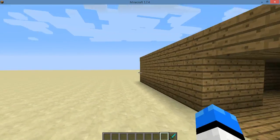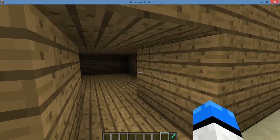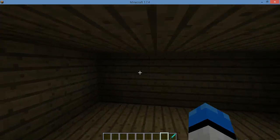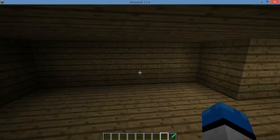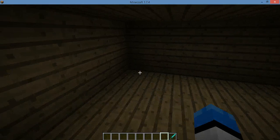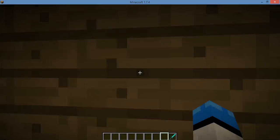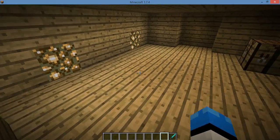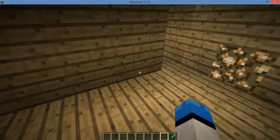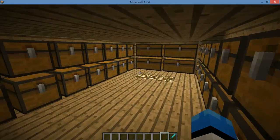Now if you look in front of me, we seem to have stumbled upon a house. It's just a big square, and if we travel inside of it, it's empty — completely empty, doors wide open, there could be nothing here. But if we walk over here, there's a secret switch in the wall that pops out some crafting tables, turns on the lights, and then opens the storage room.